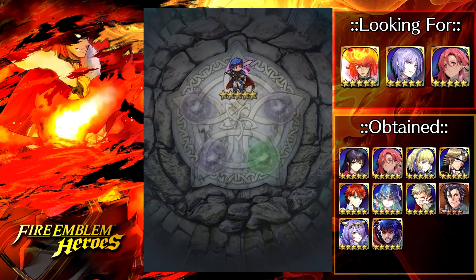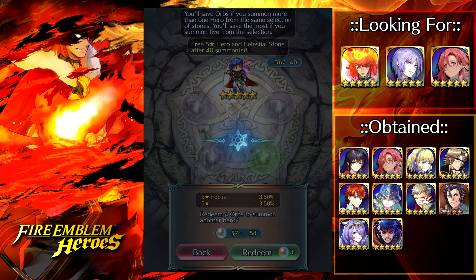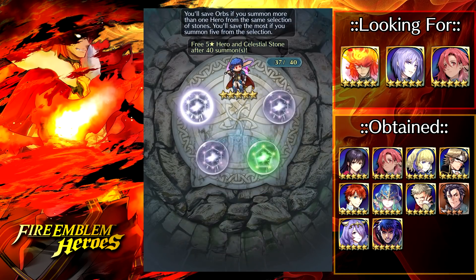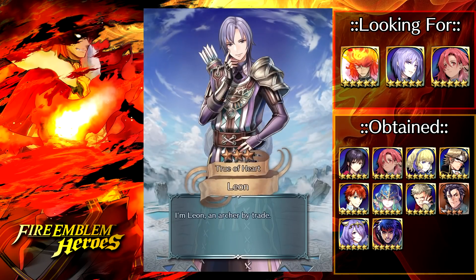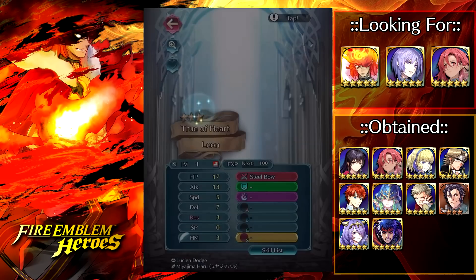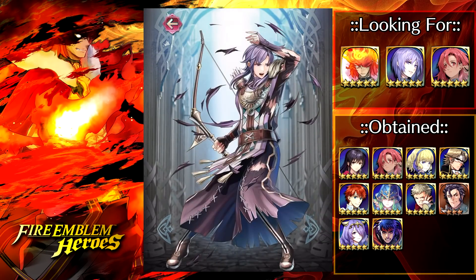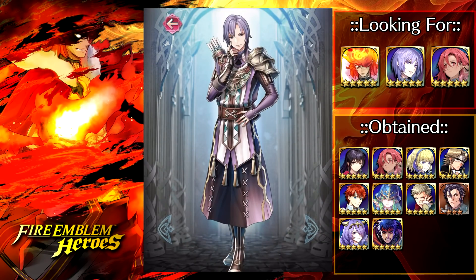We pulled some hot fire — we got Fallen Ike, the man himself, my favorite unit in the game. He may not be as good as he was when he came out, but is he still not badass? Honestly, I have no idea how the luck was this good today. For a second I thought that actually was Yuri — he looks so similar to this guy. Seriously, they look so alike. Does he not look like Yuri or am I tripping out?